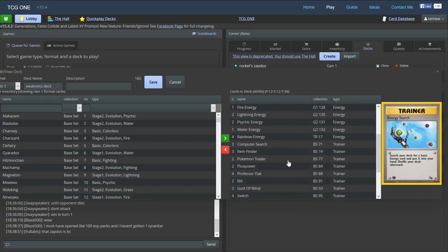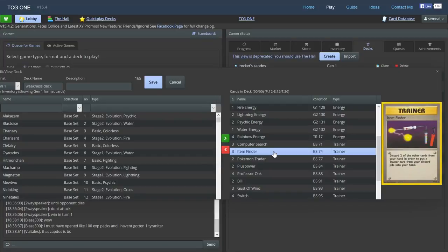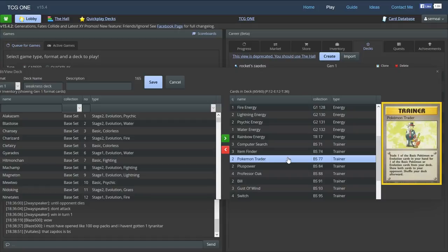Going back to the trainer lineup: three Computer Search and three Item Finder. We need space for all the energy and all the Pokemon, so we can't do max counts — ideally I'd love four of each, but three-three is fine. Two Trader: I started the deck with three Traders but two is all we can really afford. As long as you have one in the discard you can Item Finder for it, and if you have it in your hand you can always Nightly Garbage Run your Pokemon and then trade one from your hand for the same Pokemon you just Nightly Garbage Ran. That's an important combo to know about.